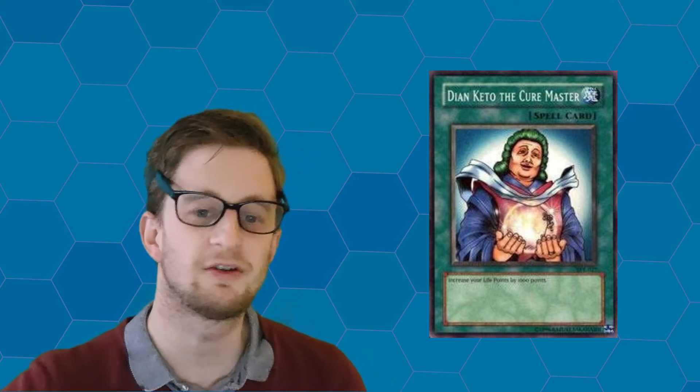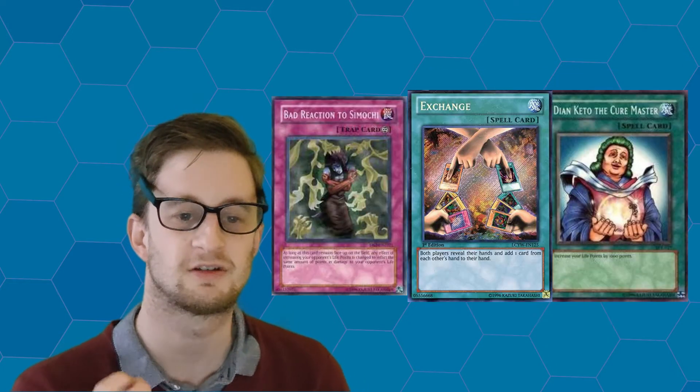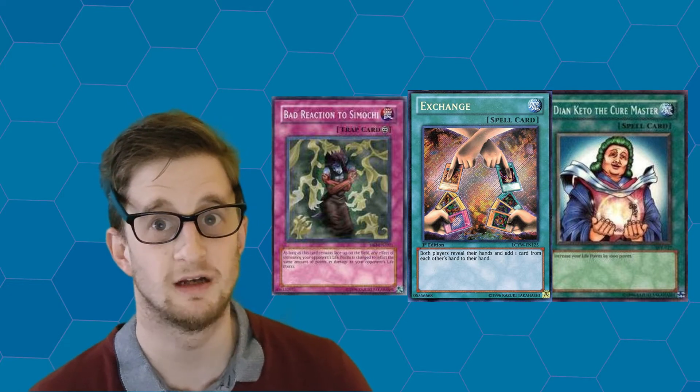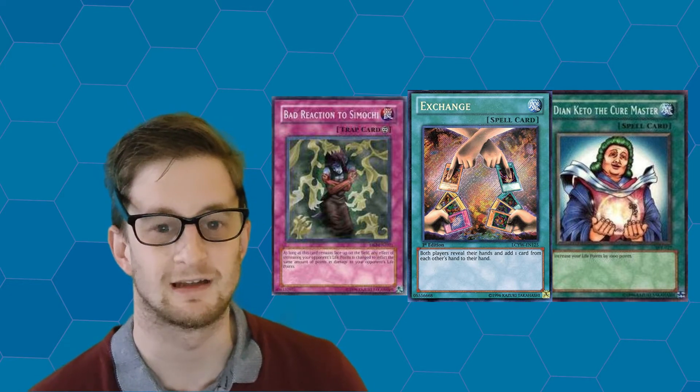In 3rd, we have the original spell card, Dian Kito the Cure Master. This card is in 3rd for one particular reason, and that has to do with my personal experience in using this card. I've had so much fun combining this card with the trap card Bad Reaction to Simochi and Card Exchange — Dian Kito the Cure Master all works really nicely.